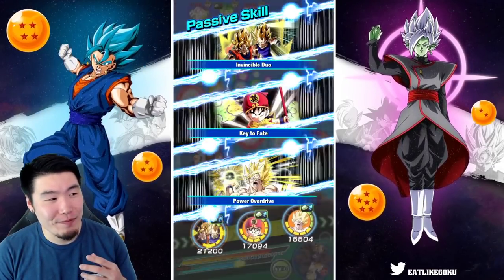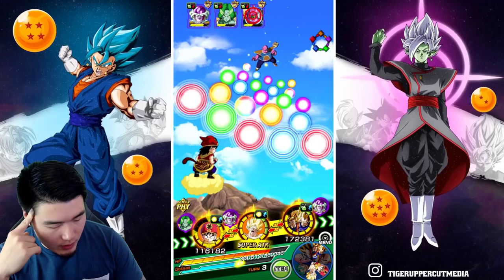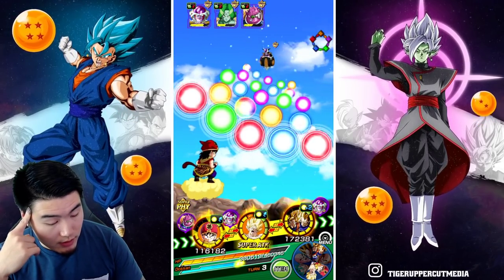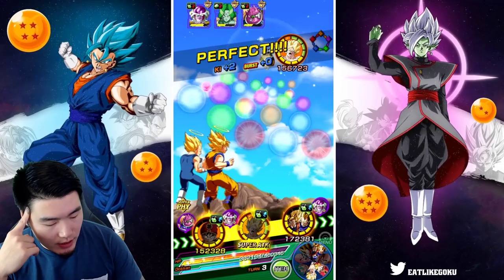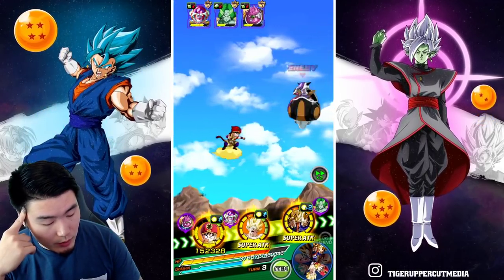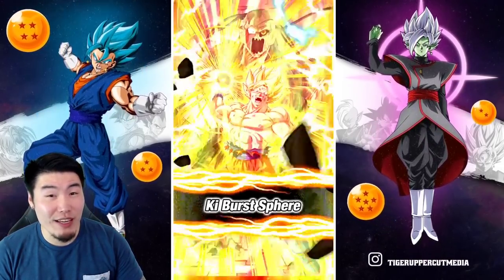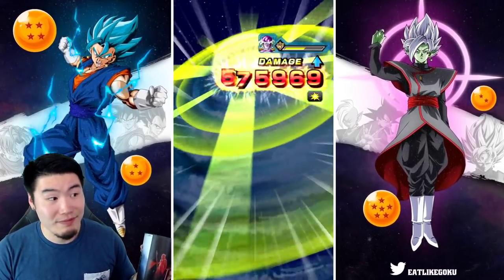He can actually stun on normal attacks too — that's amazing. We got some Frieza attacks and some Zarbon attacks. The board looks terrible, not a good looking board. Let's give one orb to Gohan, go for the stun on Frieza, and try to kill Frieza here. 58K taken — I can definitely live with that. There's the stun — let's double stun for good measure, just make sure he's down. There's the double stun.